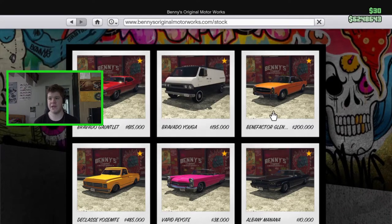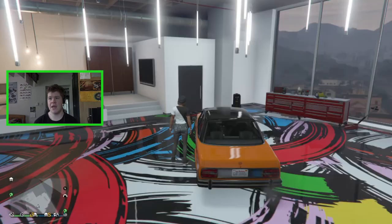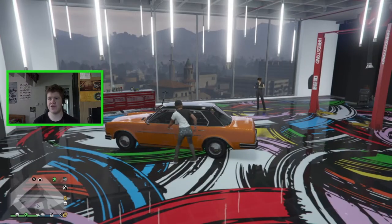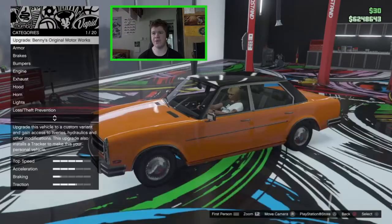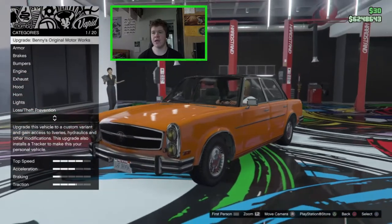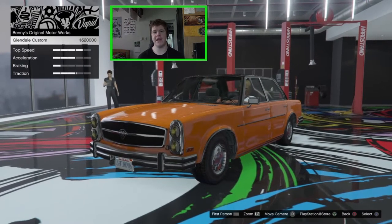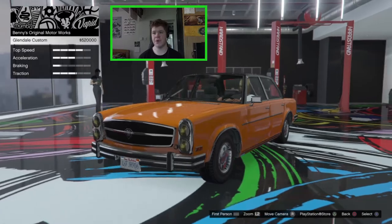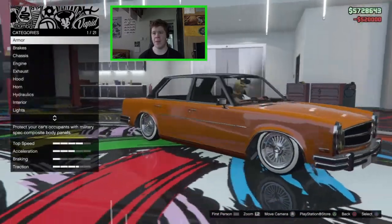Today we're going to be customising the Glendale. It costs £200,000 - you've all seen this vehicle before and I've already gone ahead and bought the car. Here it is in the workshop. It costs £200,000 and it costs an extra £500,000 to make it into the Glendale Custom, so not the most expensive Benny's car we've seen but there we go.